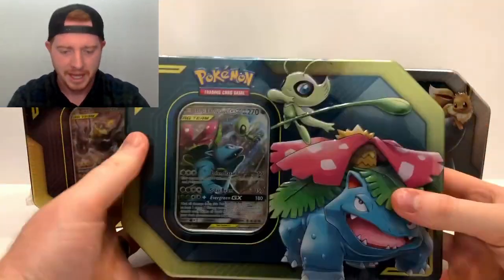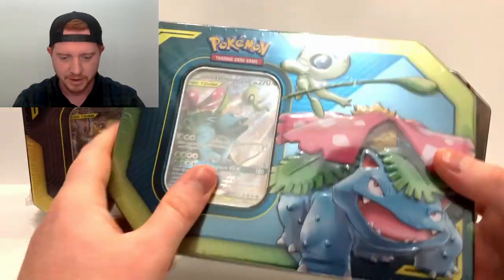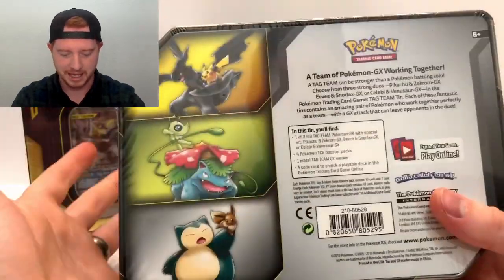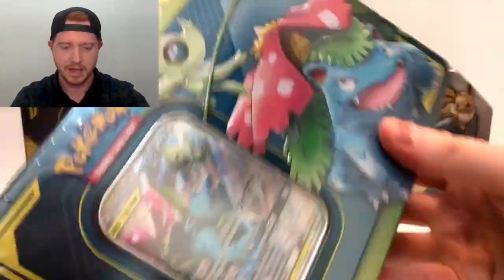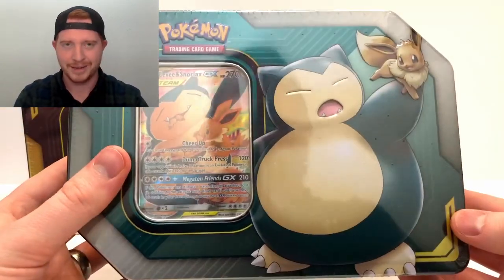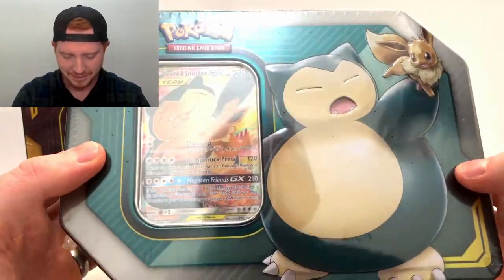Let's take a look at these real quick. We got the Venusaur and Celebi right here, nice little artwork on the front - they're like popping out of the tins, it's so good. Look at that, it looks great all the way around. Then the back shows all the artworks. Let's take a look at all three of these real quick and then we'll do what we're all waiting for - the opening.